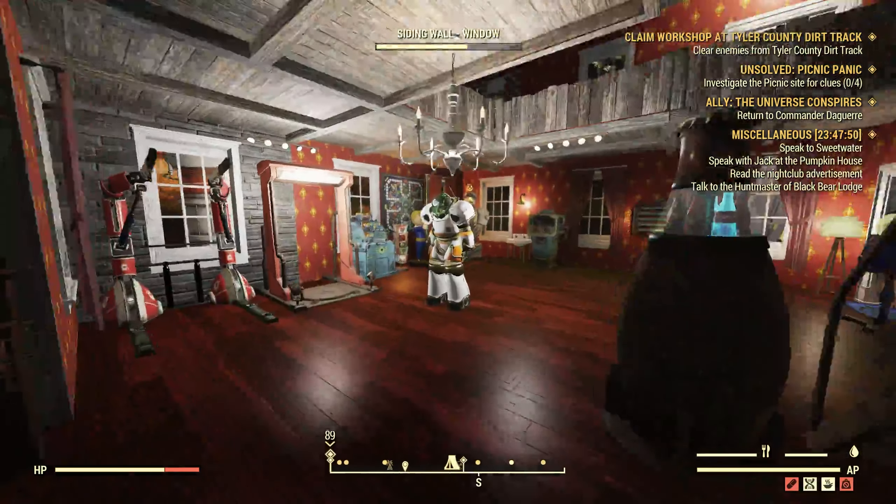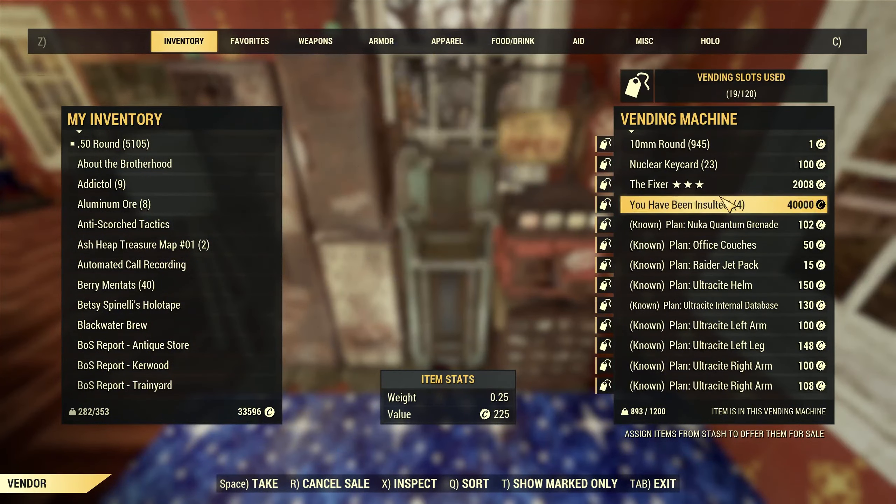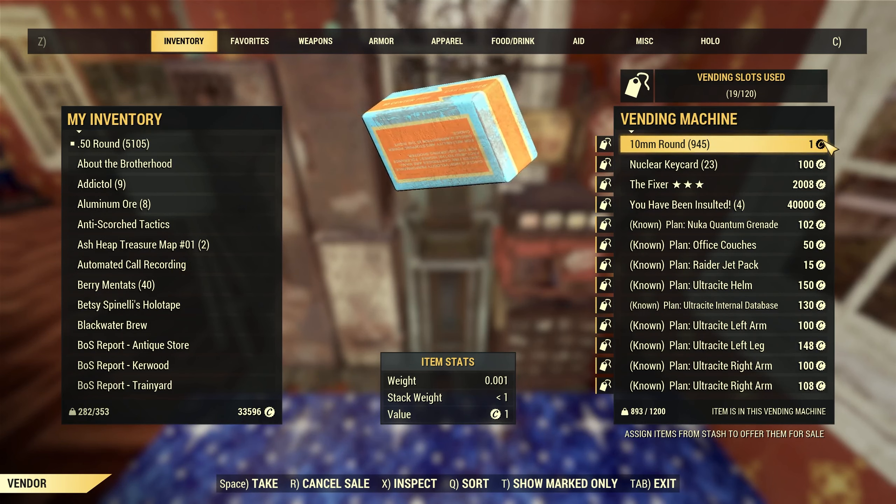Tip number four will be to go to other people's vending machines — I'm going to go look at my own camp, but tip number four is to go to other people's vending machines. Search them out; they might have something good. Look, I'm selling 945 ten-millimeter rounds for one cap — that's pretty much normal.